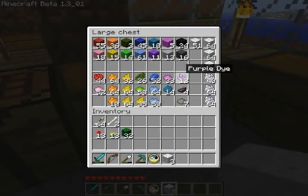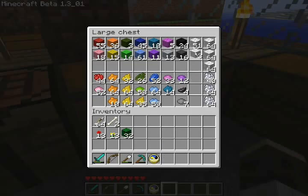So in this chest, I have all my pieces of wool. So instead of just white, we have magenta, red, yellow, orange, pink. There are 15 different colors as of the current beta release, 1.3.01. And here are the dyes underneath, and here are the pieces of wool that you get.